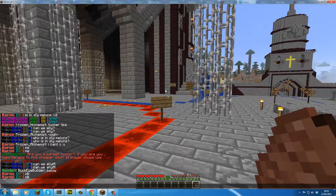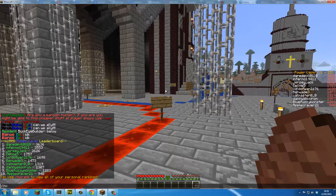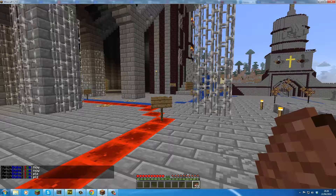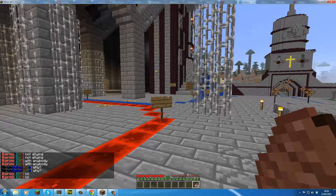You can use /mctop to see the top-level players, and /mcrank which will show you your ranking for each individual skill. For instance, for woodcutting I'm 329th out of all the players on the server, which isn't great. I don't play it much because it would be cheating — it wouldn't be fair for me to be flying around mining and levelling up when I'm an admin with extra abilities.